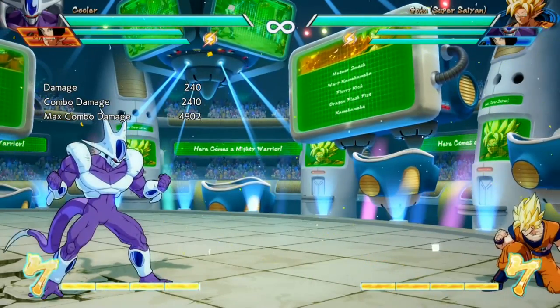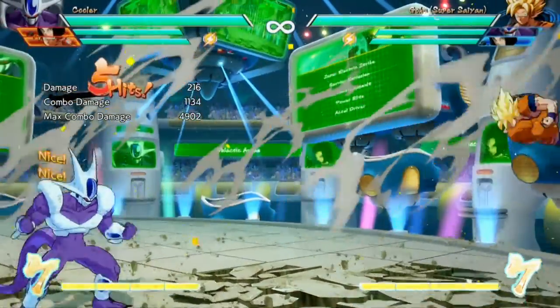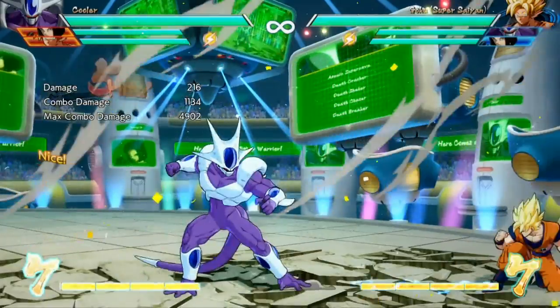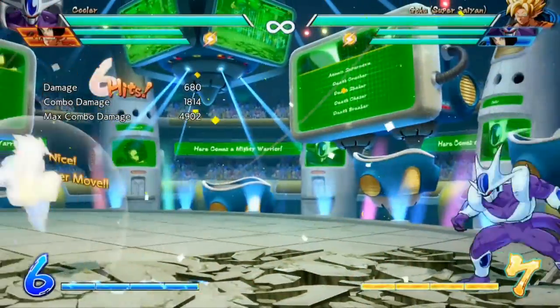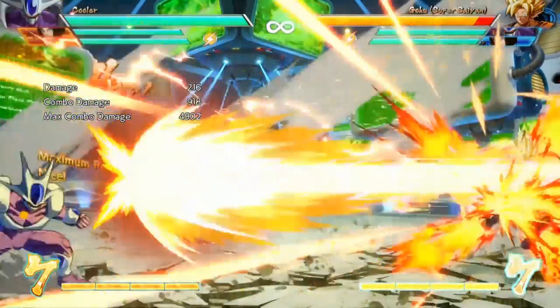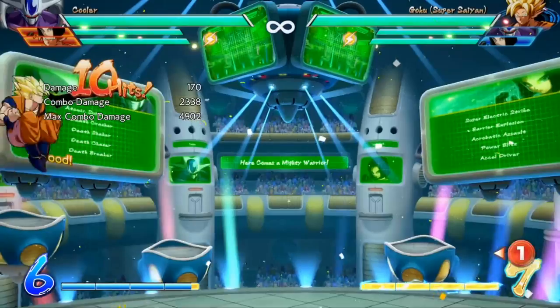As for his other two special moves, he does have a beam - quarter circle forward plus ki. He can do it in the air as well. It is very, very slow to come out, one of the slowest beams in the game. But it's multiple hits and it beats Dragon Rush, so you can't really complain too much about it. Off of Vanish you can get a nice little combo, so that's handy.